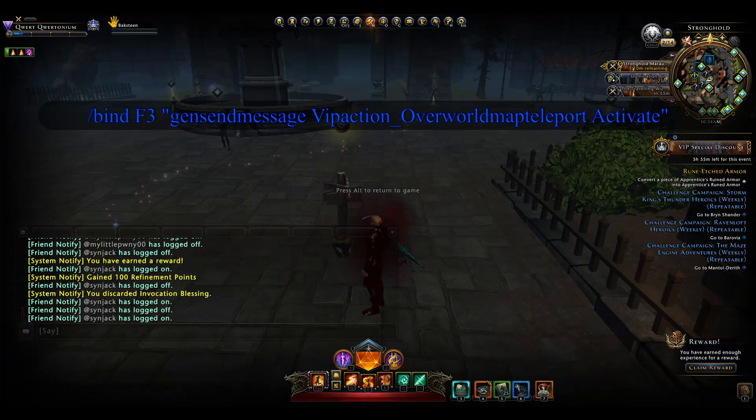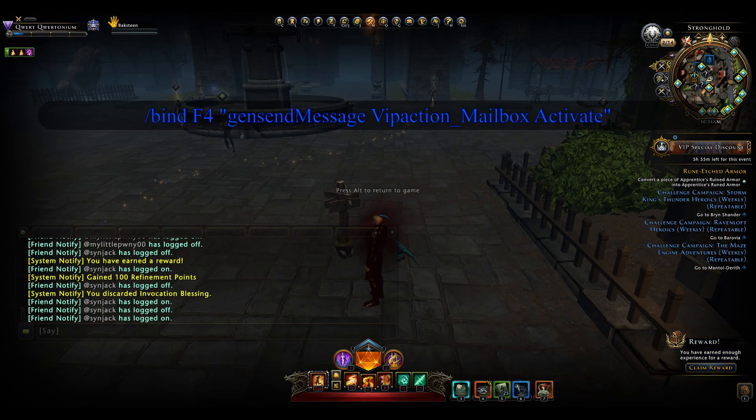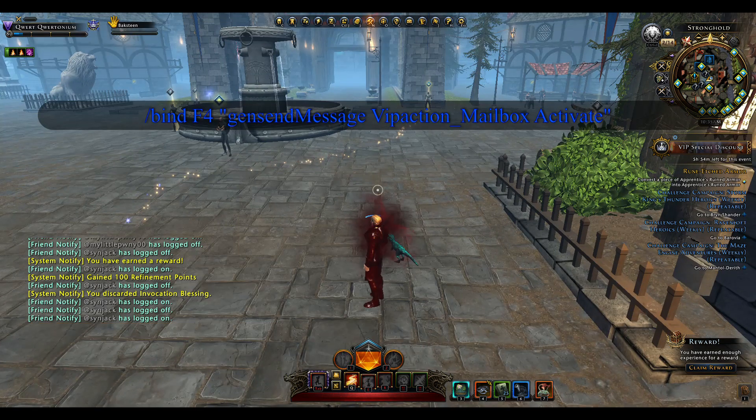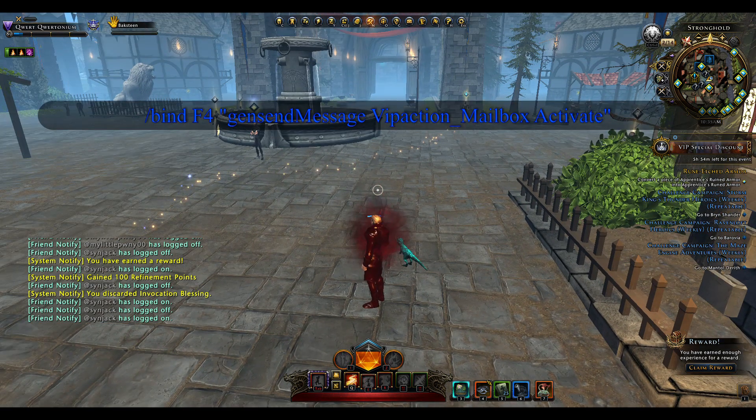Our next one is also VIP — that would be for the F4 key and it will bring up the VIP mailbox for us. And there's our mailbox.